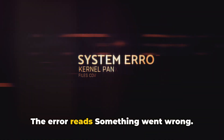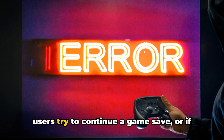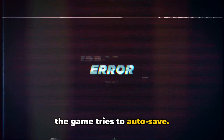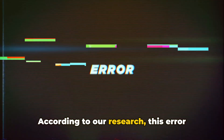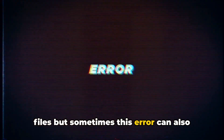The error reads, something went wrong. As per our research, the error comes when users try to continue a game save, or if the game tries to auto-save. This error mainly comes because of corrupt game save files, but sometimes it can also come because of any temporary glitches.